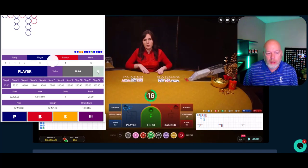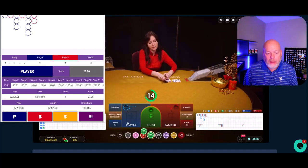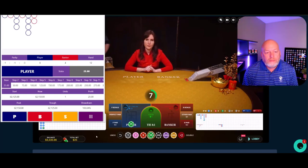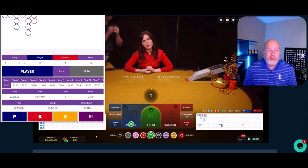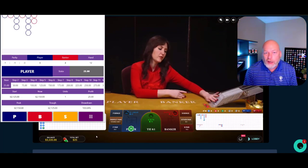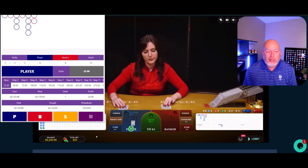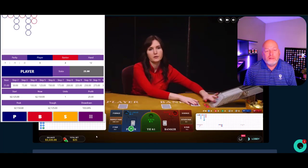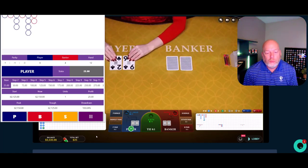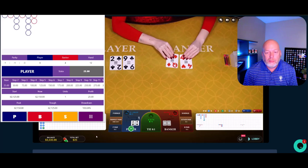Alright, froggy says it's time to jump in. I'm not jumping to the $50 — I'm actually backing that up to the base step. The last time I had played froggy, froggy actually won four in a row. Imagine if I was playing the Hydra going $25, $50, $75, $100 — that would have been ridiculous. It's actually riskier than the way I like to play.